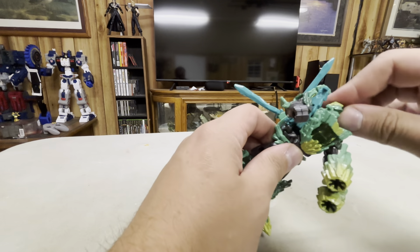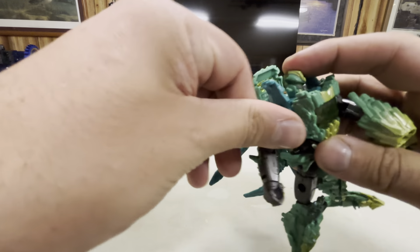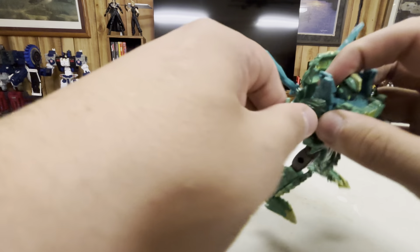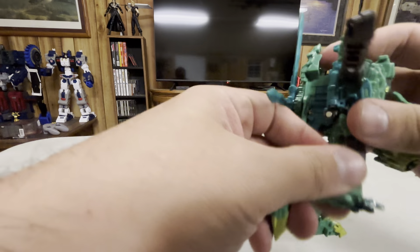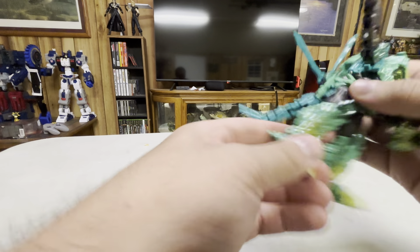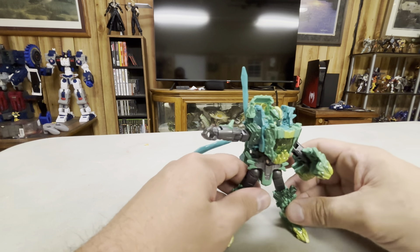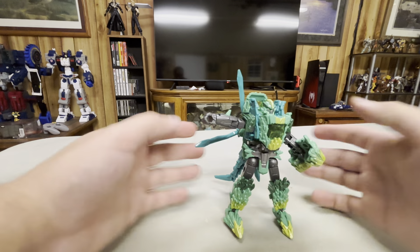Articulation-wise: her head is on a full 360. Rotation at the arms and shoulders, rotation at the bicep, in and out of the shoulder, wrist swivel, ankle pivot. Her legs come off. She's got a knee bend, turn at the thigh, turn at the knee, bend at the knee, ankle tilt, and toe bend. So she's got most of the modern articulation you'd expect. And as you saw, her limbs come apart because she is an armorizer.